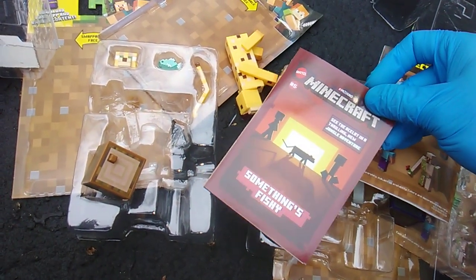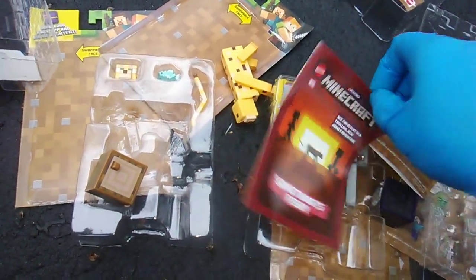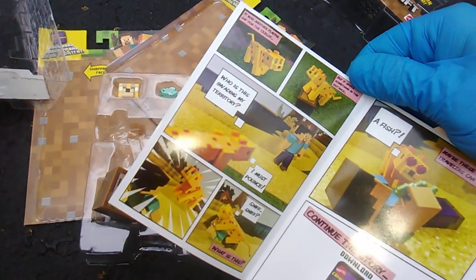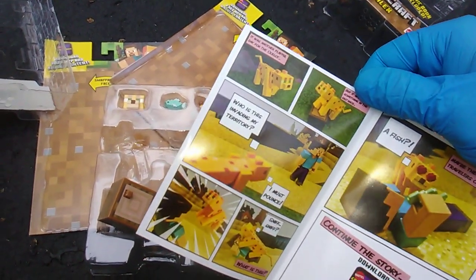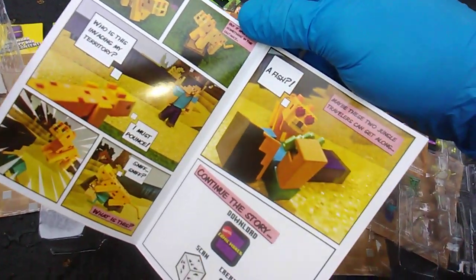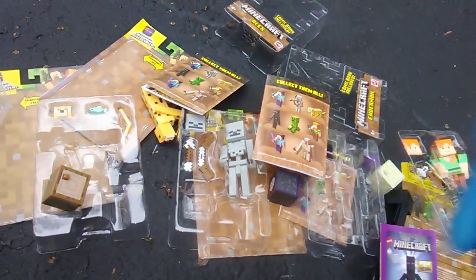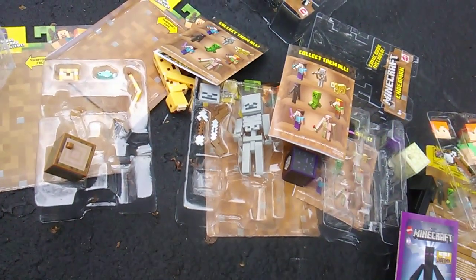Something's fishy. See the ocelot in a thrilling new jungle adventure. And you also get a little fish. It was another playful day for the ocelot, but it spots something in the distance. Who is this invading my territory? I must pounce. Sniff sniff — what is this? A fish? Maybe these two jungle travelers can get along. Continue this story. Let me know how it ends, guys. I'm on the edge of my seat. Does Steve give the ocelot a fish and then they become best pals? Do they continue their jungle trek together?